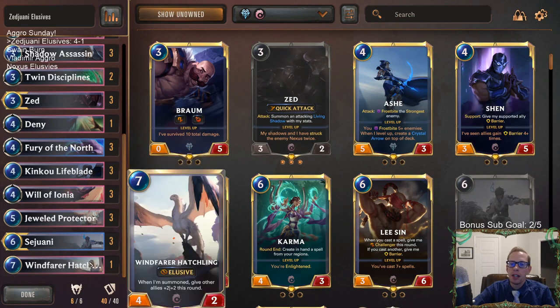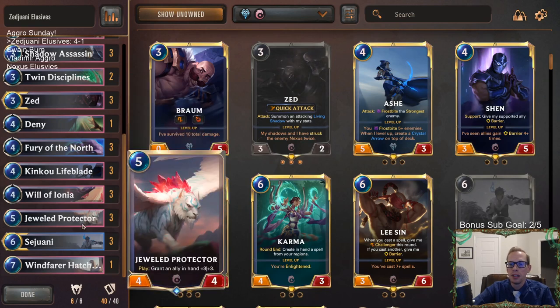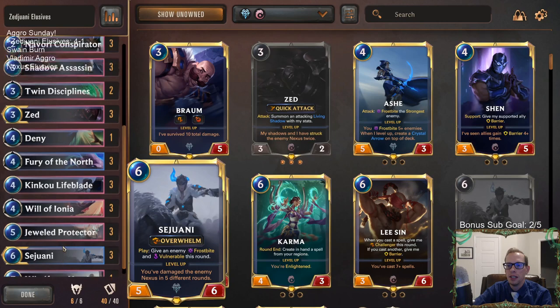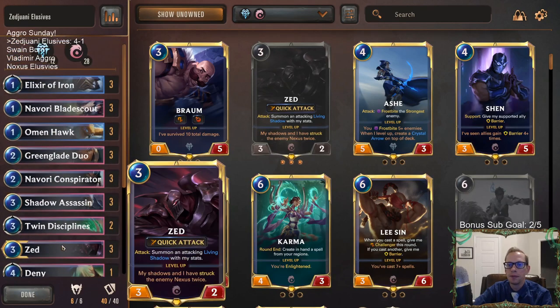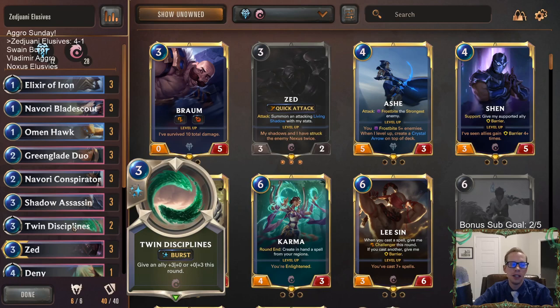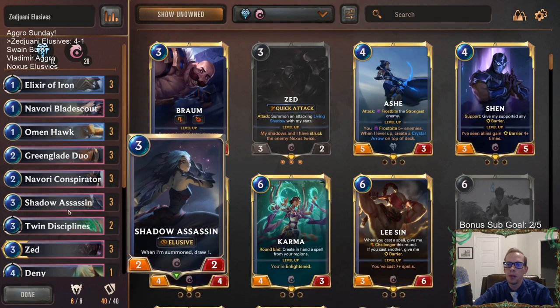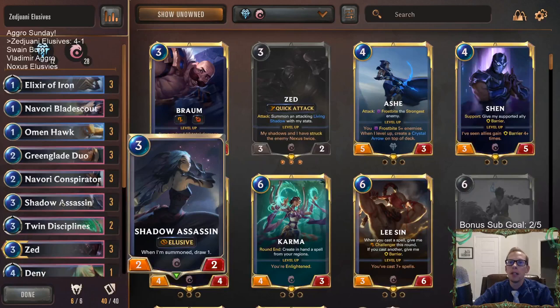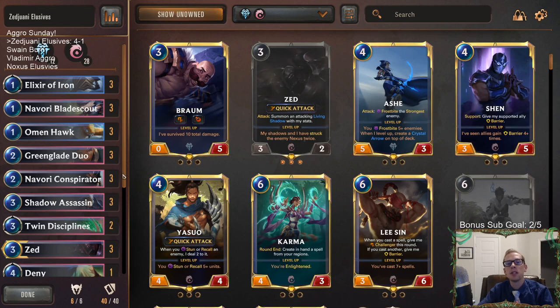So there we go - there's Zedjwani Elusives. Definitely a good deck - Zedjwani looked awesome, this card really did perform well. Definitely helped us win a lot of those games. Pumping Zedjwani larger with Jewel Protector and everything - that's a really nice combo. It's a good aggressive deck with a pretty decent late game and lots of good tricks. Anyway, those of y'all watching later on YouTube, hit that like button and feel free to leave those comments. Thank you so much for watching and I'll see you for the next video.